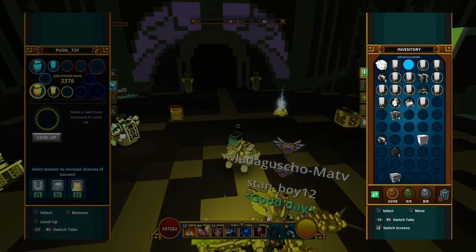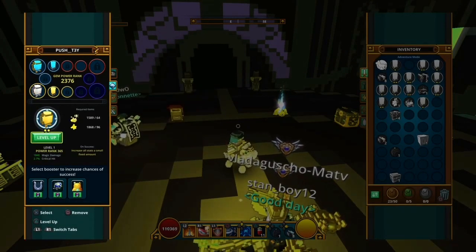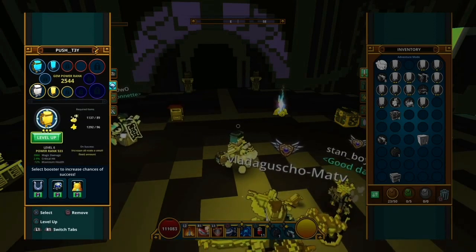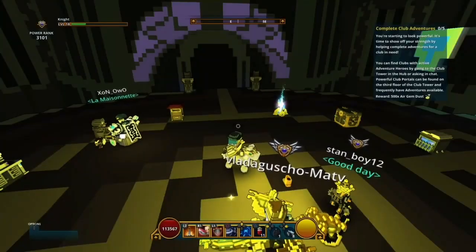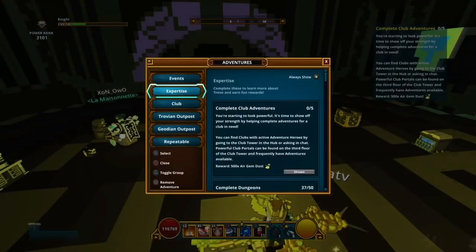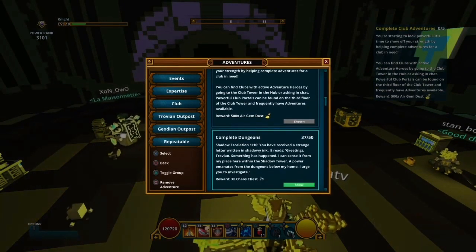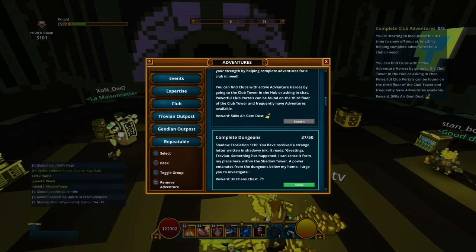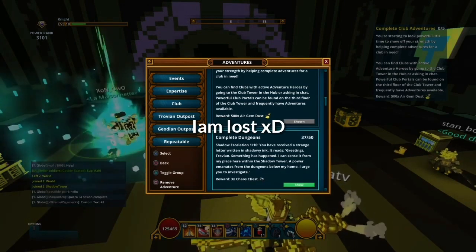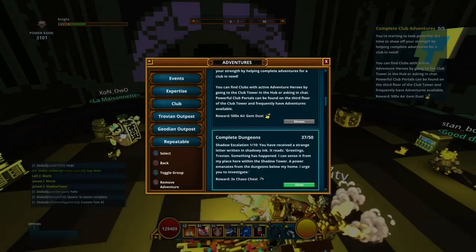That's quite sad — got a magic damage one. Let me get this to level 5 and get some max health. It also wants me to complete club adventures — what the heck, was that a thing before? I don't think so. Shadow escalation, could be dungeons. I don't really know what these give anymore. Do they give more gems? Oh, I got a Lunar.